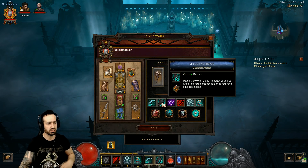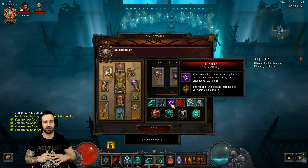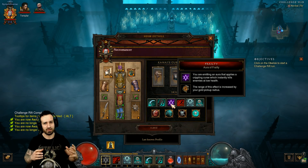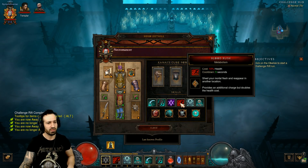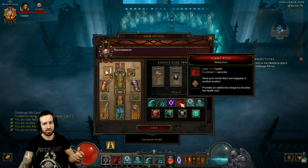Frailty is actually an aura curse so we don't have to activate it at all. When nearby enemies are really low on health they'll be automatically killed by this curse — definitely nice and handy since enemies are going to be close to us most of the time, so low health enemies will just die automatically. Blood Rush is for mobility and speed — great for getting out of situations where we're taking a lot of damage.